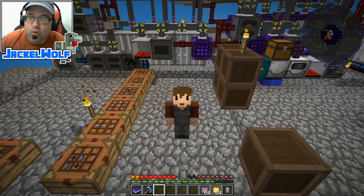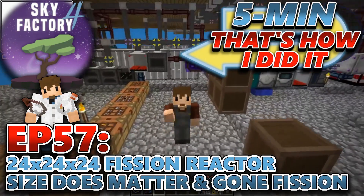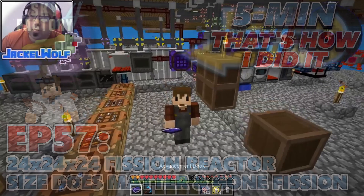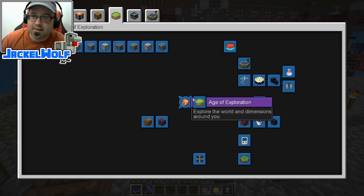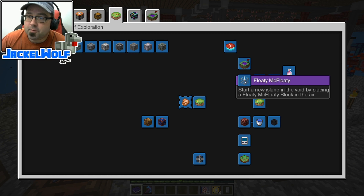Hey everyone, it's JackalWolf back in Sky Factory 4 with another episode. I've been following along and we are working our way through the Advancement Book. Last episode we did the Come Fly With Me, which is to craft a Vizcraft aircraft to fly around, and the Floaty McFloaty, which is to start a new island in the void by placing a Floaty McFloaty block in the air.